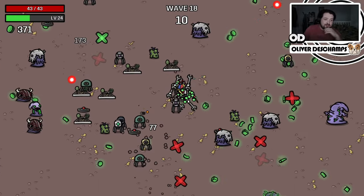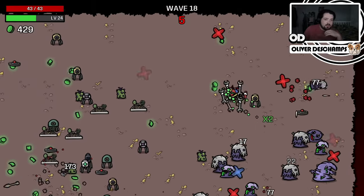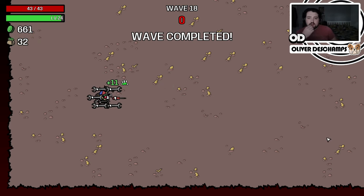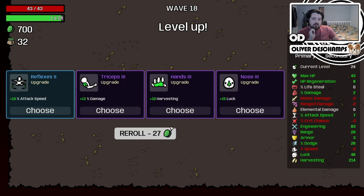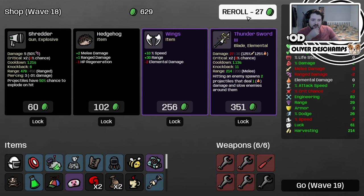We've got two boxes so far this wave - pretty good. We're pretty consistent. We could take that - melee damage, max HP range, we'd lose a bit of range. Alexa, bedroom lights on. Recycle that, let's take more luck. Let's combine these, grab another wrench, reroll. Thunder sword - it's pretty cool but it's not what we need. A wrench level two - recycle this, buy this, that's fine.